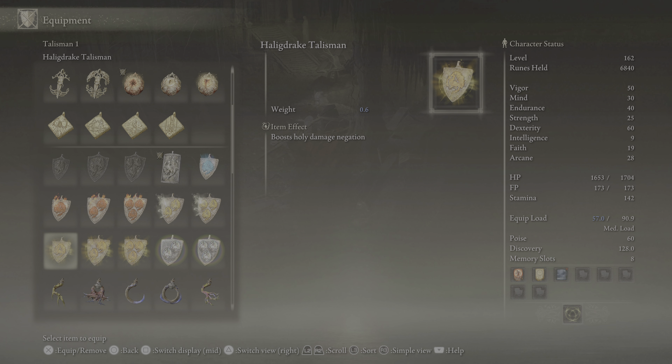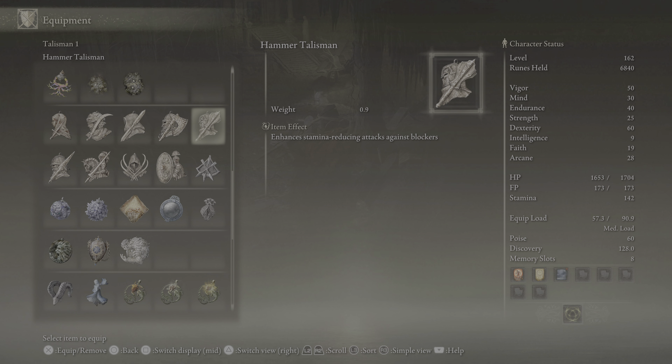The Hammer Talisman — we have the Hammer Talisman. So let's see, what else? Immunizing Horn.